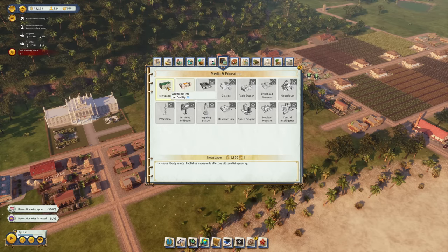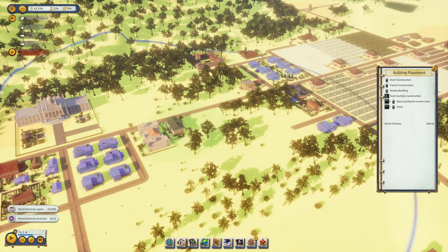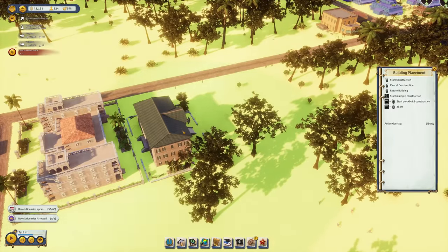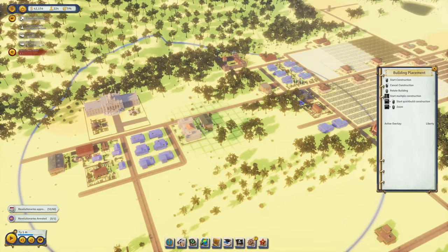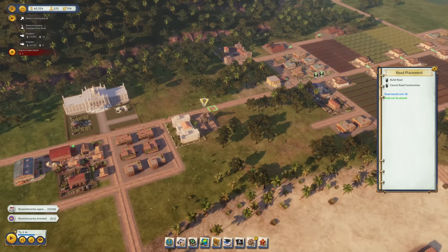Something we should also do is build a newspaper — costs $1,800, increases liberty nearby, and publishes propaganda. This is pretty important because it allows us to improve the revolutionary rating. Let's build it behind the library and make sure most of the bunkhouses are covered by its range.